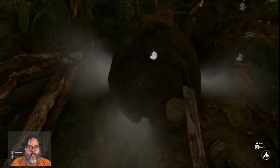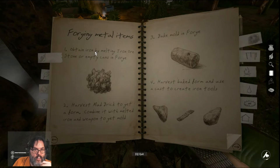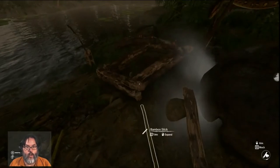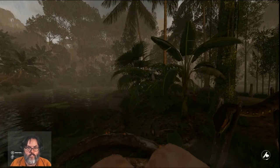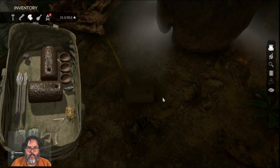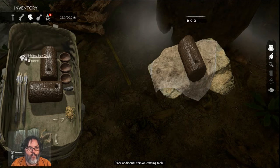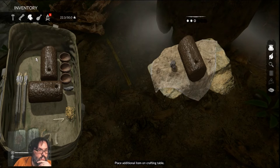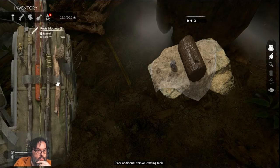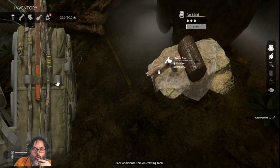We have melted iron ore but I have no idea what to do with it now. Let's read again — tools. I got the melted iron ore. Harvest a mud brick — let's try that — and we got an empty mold. If I craft it again with the iron...